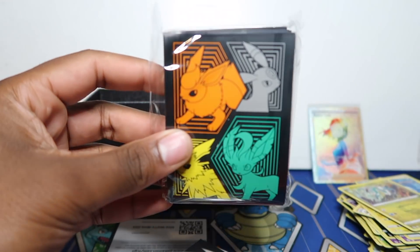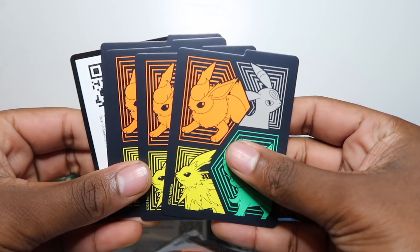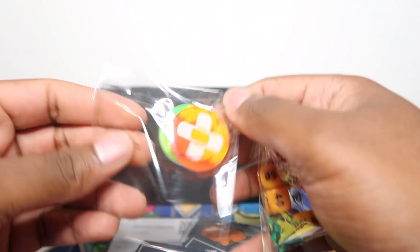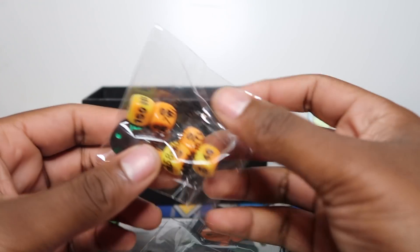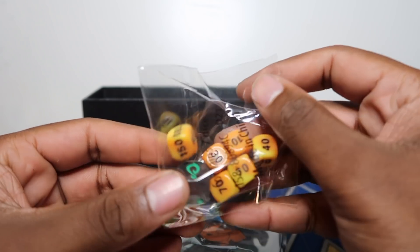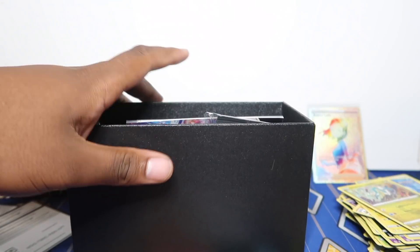Eight packs in this second ETB too. Here's the player's guide, energies, sleeves to match the lid and box design, dividers with slightly different artwork on the back, a code card, acrylic damage markers, and the dice — black with green and orange — matching the colorway of the box.